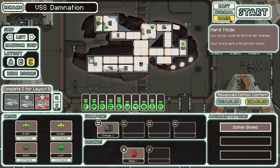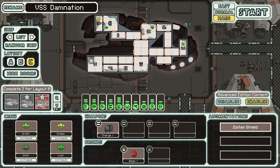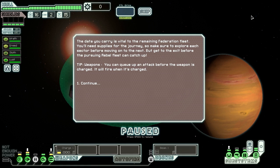Hard mode, check. Advanced Edition, check. Here goes nothing. The data we carry is vital to the remaining Federation fleet. We'll need supplies for the journey, so we'll have to make sure we explore each sector before we move on to the next, and we'll have to get to the exit before the Rebels can catch us. Oh yes, we will.